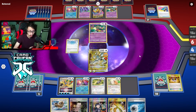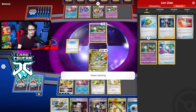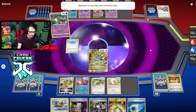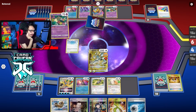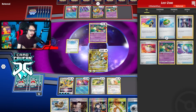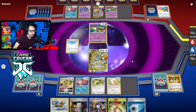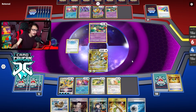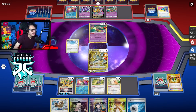Hopefully they don't get to Sableye this turn — that would be bad. They're like one-off. They got Colress, Comfey — I don't think they can even KO me this turn. Let's see what they got. They must have prized a Colress or two, because the fact they haven't played one yet is bananas — they Iono'd, no Colress; I Iono'd them, no Colress; still haven't played one. That's crazy. So yeah, we'll either Boss knock out Giratina, or we'll Poppy.